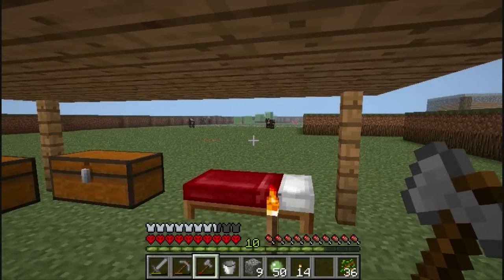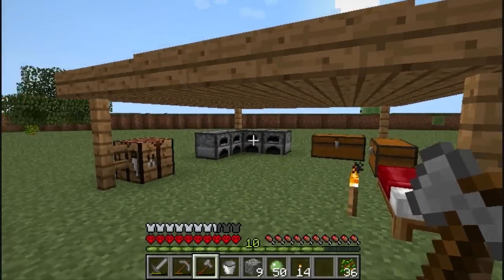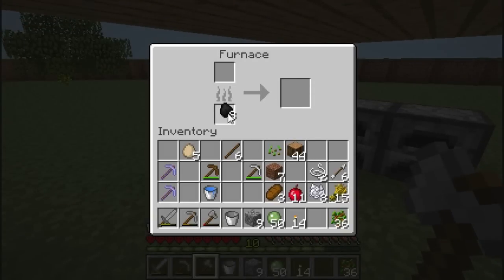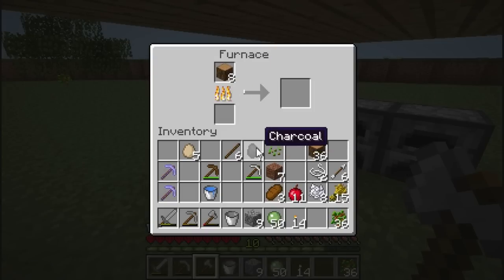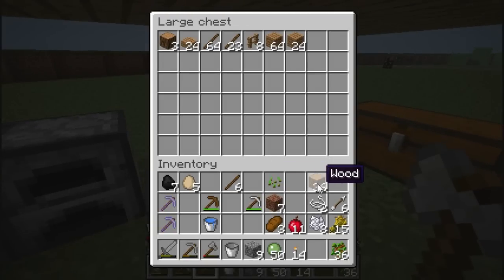We can make stone bricks and half slabs and all sorts of cool things now that we have charcoal. It looks like it's done too, cool. I'm gonna put one piece in there and count out eight — that's five. Okay, I can't count. We'll have some more.